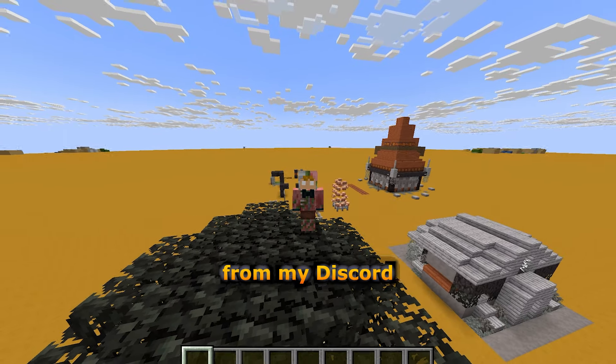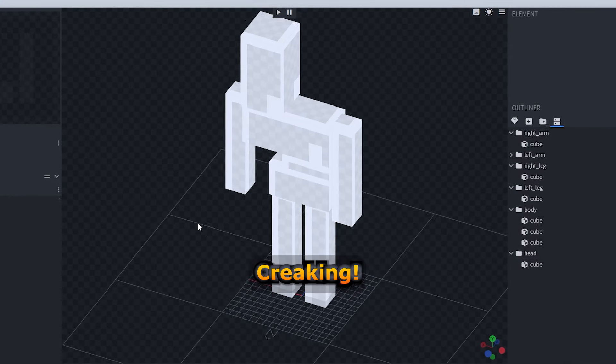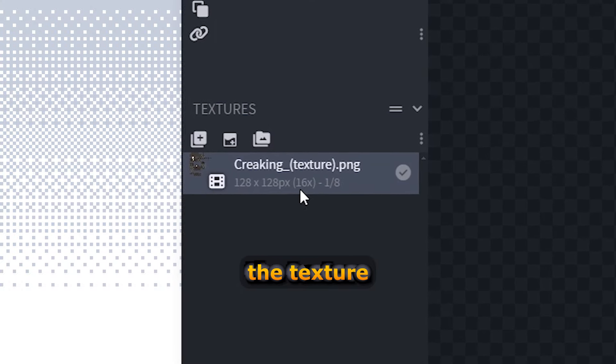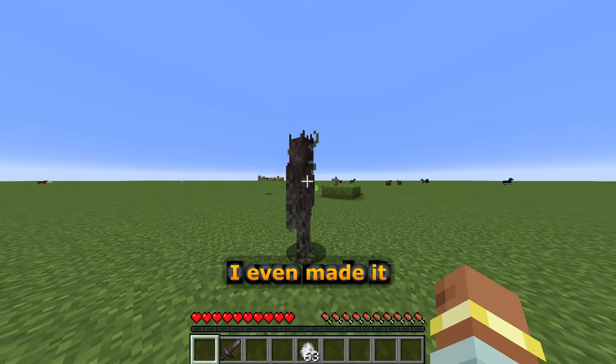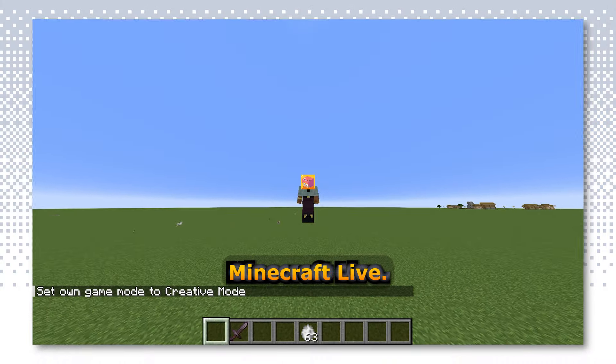Here's a few images of people from my Discord who tried out the mod — that looks amazing. So I made a forest. Now I'm making the Creaking. After a lot of searching, I found it. Now I have the texture for the Creaking. And here it is — it looks awesome. I even made it where you can't kill it in survival mode, but whenever you go into creative it just insta-kills it, just like in Minecraft Live.